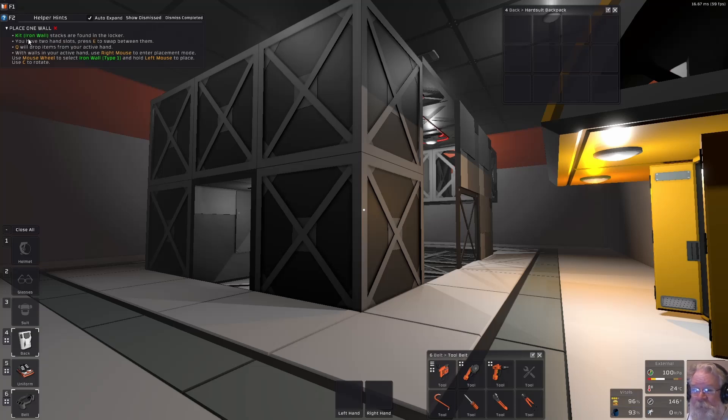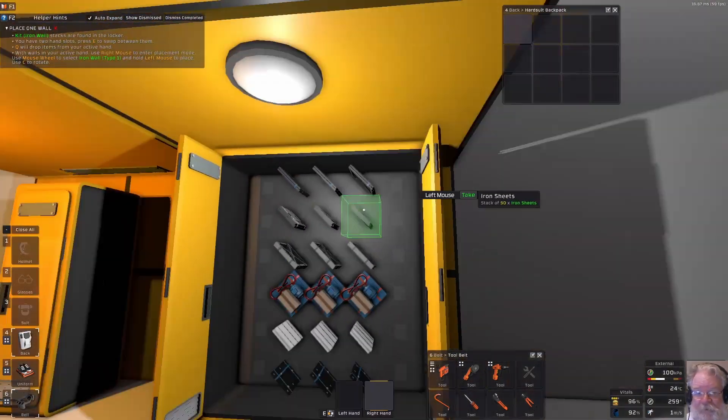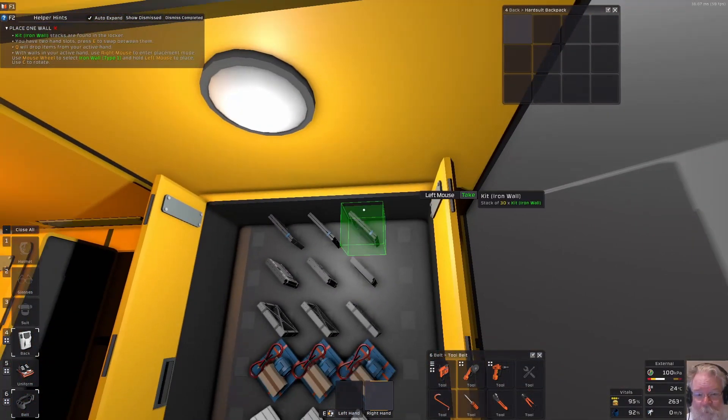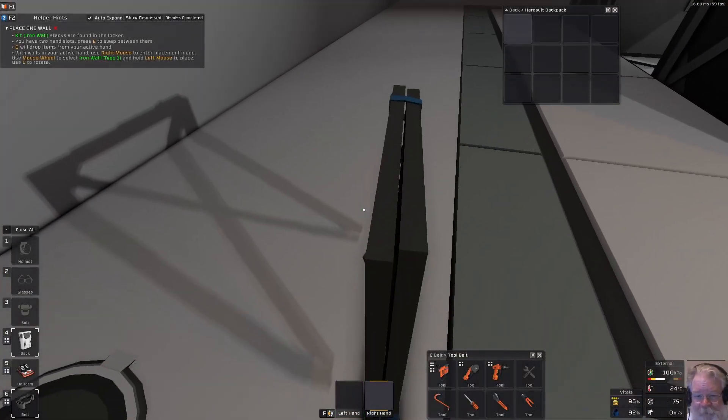The hint says to place one wall — iron wall stacks are found in the locker. Two hand slots: E swaps which hand is active, and you can see the highlight change. Q drops items. Let's go grab a wall.